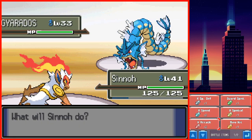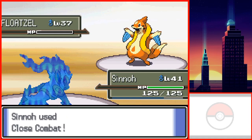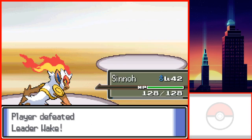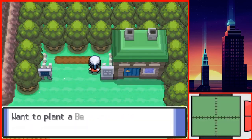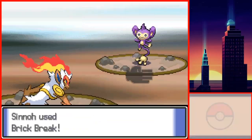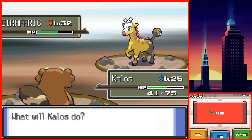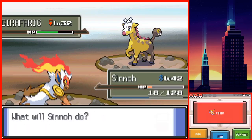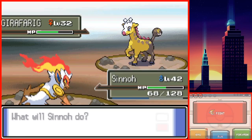Infernape learns Close Combat at level 41, which I already had. I decided to replace Close Combat with Brick Break, and then when Sinnoh leveled up to 41, I replaced Mach Punch — which had 0 PP — with Close Combat. The battle with Wake took a few tries. I first tried teaching Kalos Shockwave to deal with Gyarados, but I soon realized that was silly since Kalos is such a low level. I was planning on learning Double Team later, but I felt like I had no other choice, so I decided to replace Taunt with Double Team.